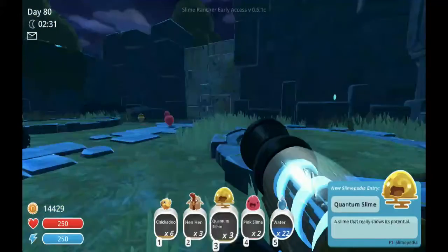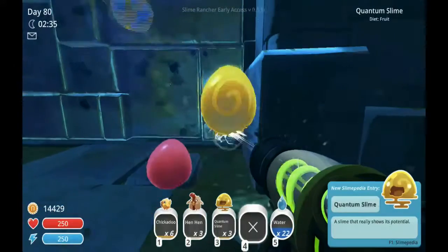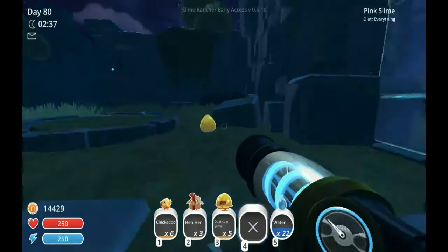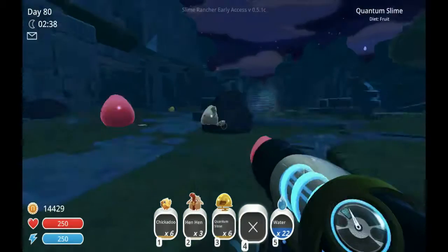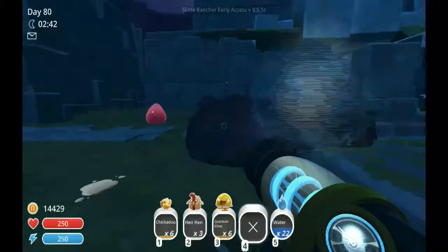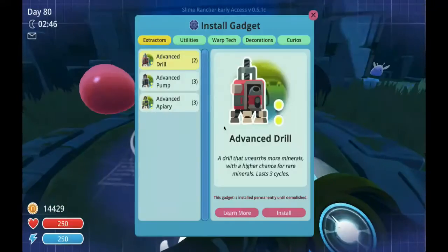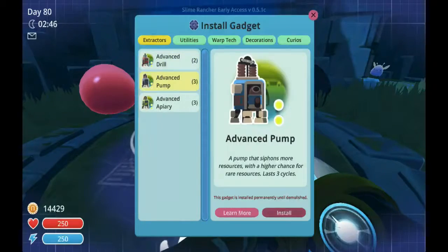These are quantum slimes — they're tricky little things because they teleport, so you can't keep them in normal corrals like pink slimes. They teleport out, which is super annoying. The phase lemon trees are difficult too — I'll tell you about that later.